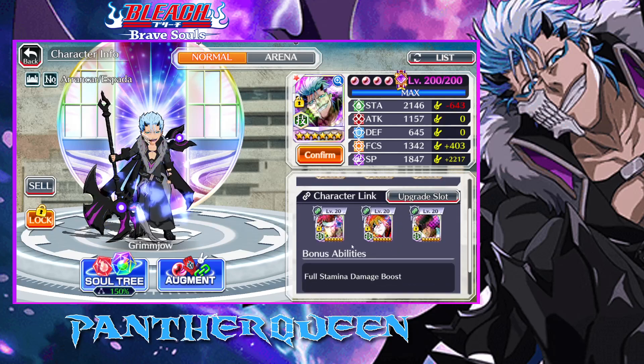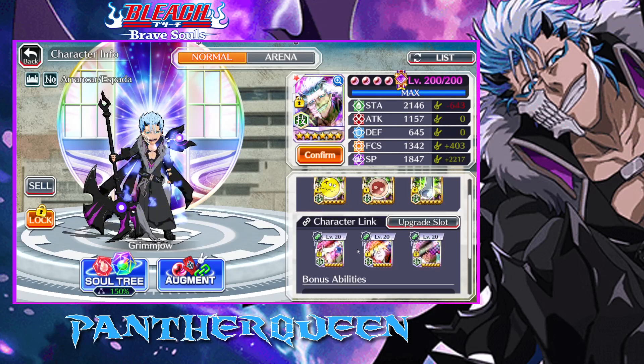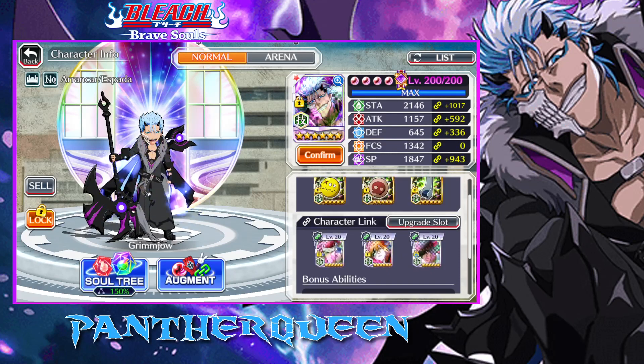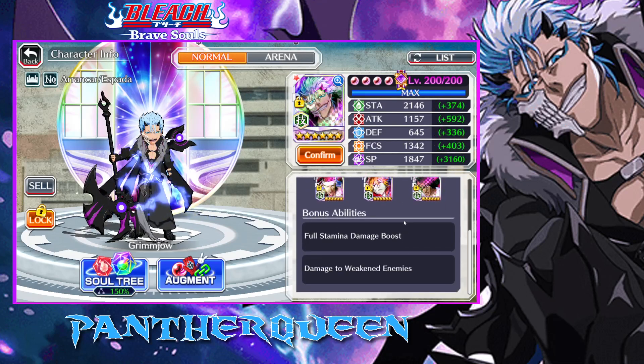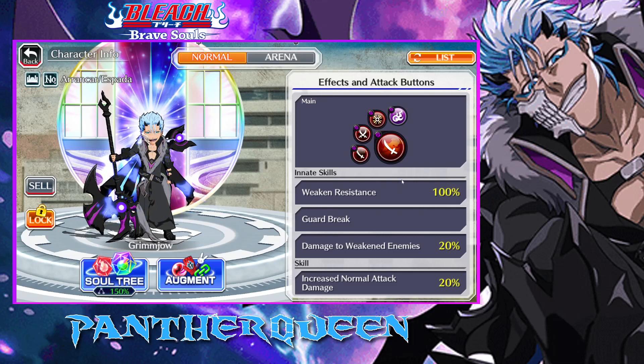And then character links. We got damage inflicted at full stamina — a lot of that — and then SAR 14%, and then the Chad link. So damage inflicted full stam, and the SAR 12%. So he is T20, so this is what I have given him. Of course, more full stam damage boost; you can't have enough of that. And then damage to weaken enemies plus 20%, because all of his attacks inflict weaken. And he's immune, of course.